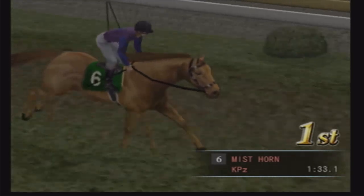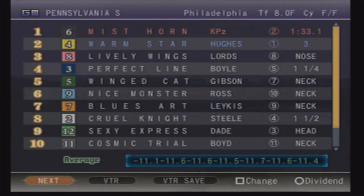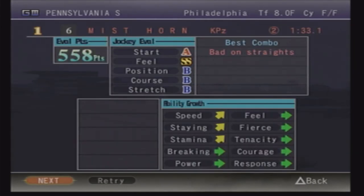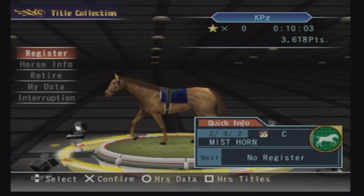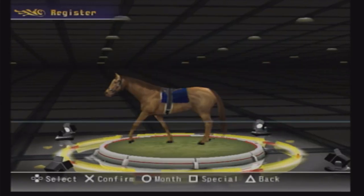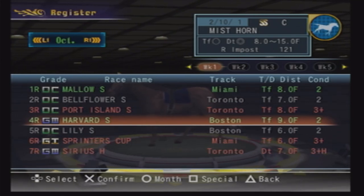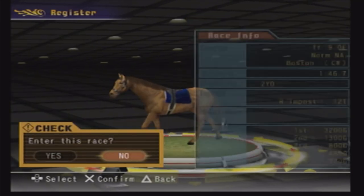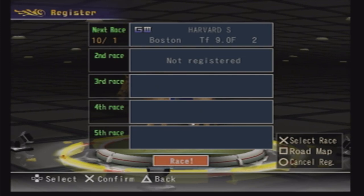We're going to race about five races in this video. I cut out the part where it said do you want to save, and I had to say no because I don't know where my memory card went. There's our winning time — we beat the next horse by three horse lengths. We won our bet and will collect on that. Back at the info screen — you can race your horse on green energy, but in the beginning I like to race on blue energy. Here we've got a grade three in Boston. I know that track closed probably five years ago, right before COVID. That is truly a shame — the Harvard Stakes.